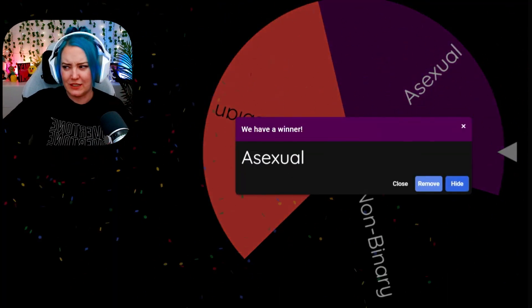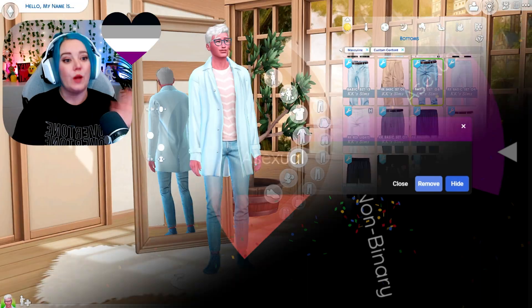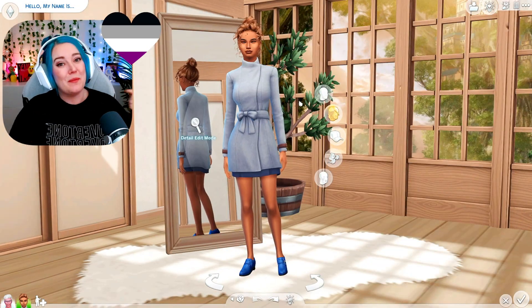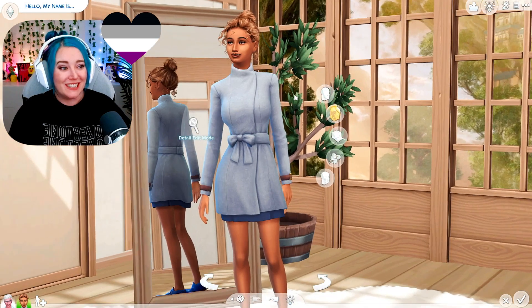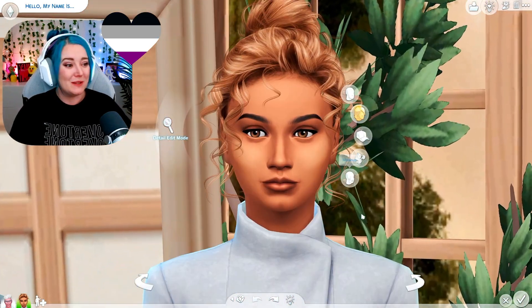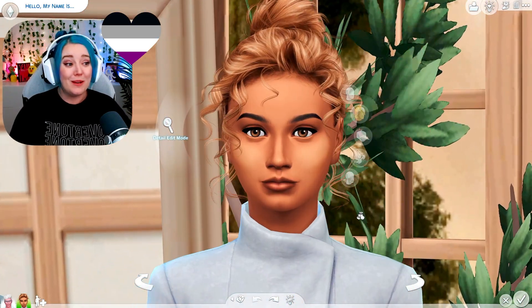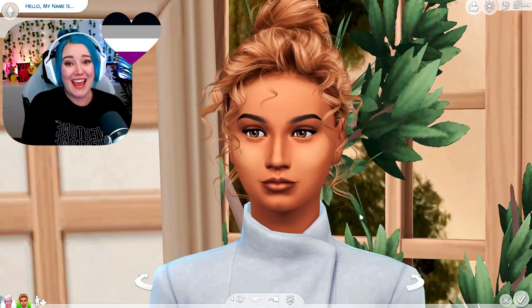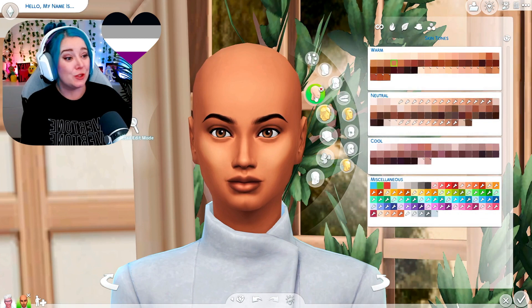Asexual — amazing! I need to double check the colors. It is black, gray, white, and purple. For this Sim I'm gonna do a female Sim. I actually really like the starter Sim I was given — she's really cute. As usual I'm going to go ahead and give her plastic surgery and plastic surgery was a success.